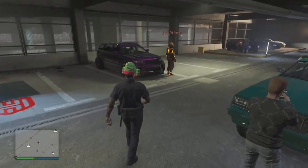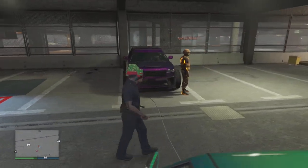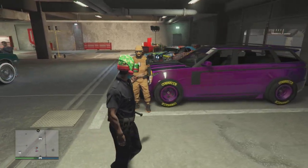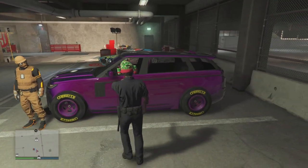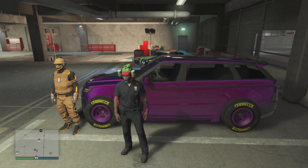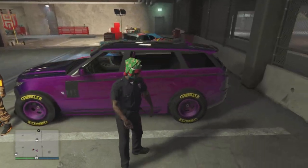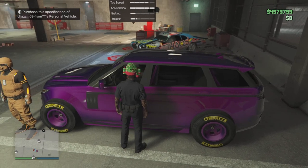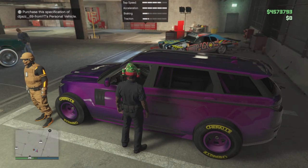Now you can use any method you like guys. There's a solo dupe — you can dupe your car straight onto your magic spot. You can go back and do the gift-cars-to-friends method again and get a car on your magic spot. But I have enough money so I just bought it with my other account and then I'm going to rebuy it straight onto my magic spot in the back of the MOC.